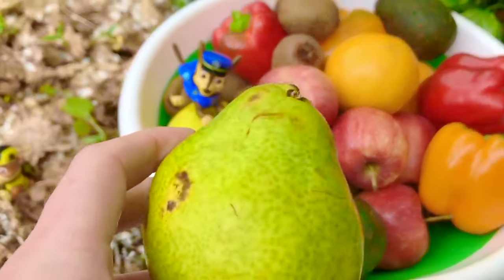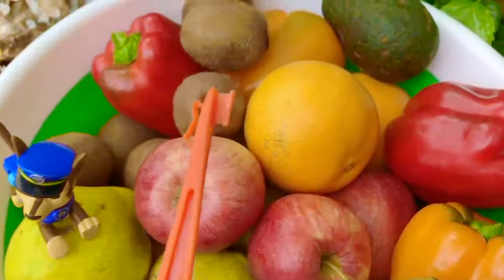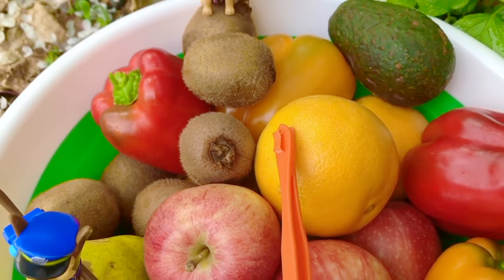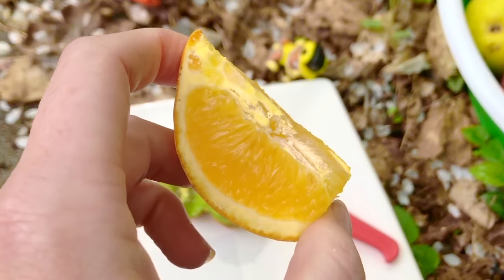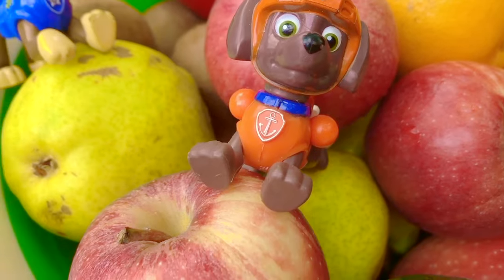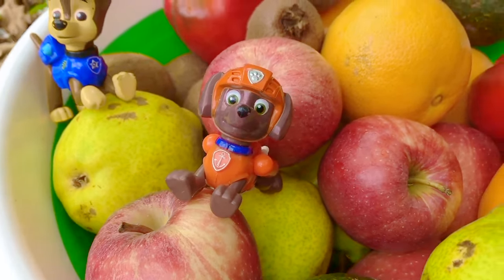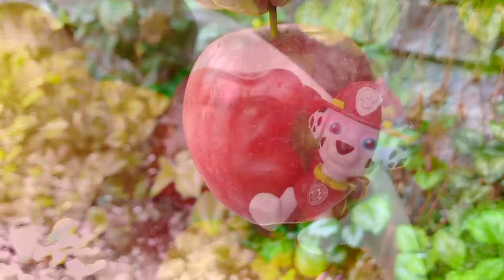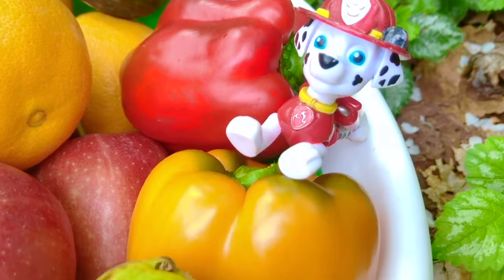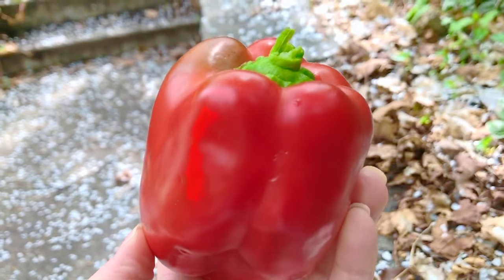We don't want to waste our fruit, do we Chase? Rubble's favorite fruit is oranges, and oranges are full of vitamin C. This is an orange peeler — it makes it easier to peel the orange, or you can slice them. And if there are seeds, you can just pick them out and put them on your plate. Zuma loves apples, and apples come in all different varieties — there are green apples, red apples, and some that are red and green. We love to make apple crisp. Marshall loves to eat a vegetable called peppers — there are red peppers, yellow peppers, orange peppers, and green peppers.